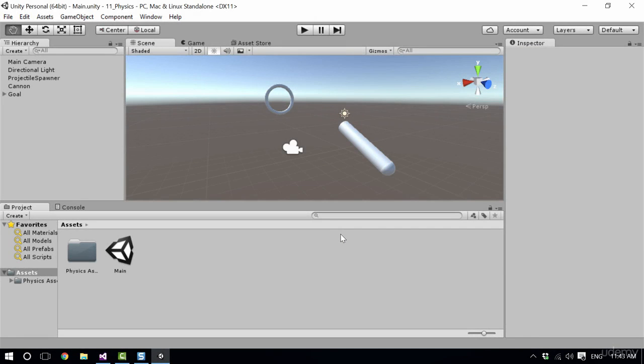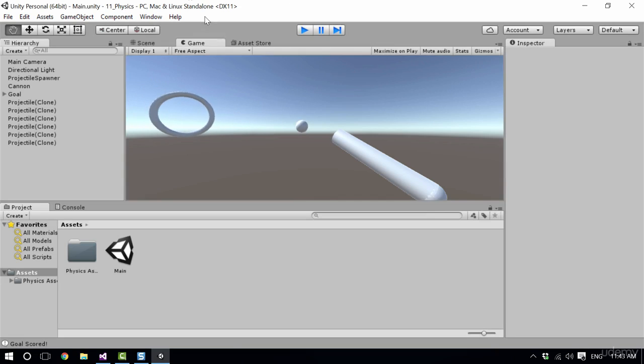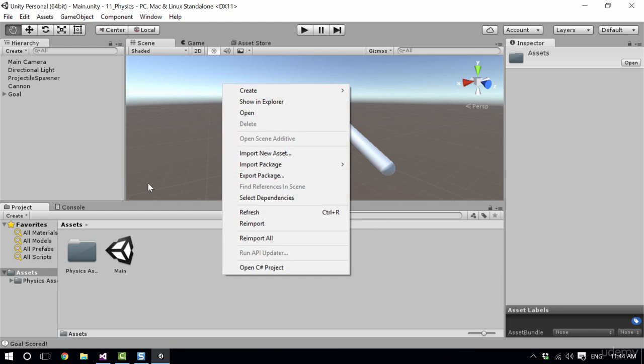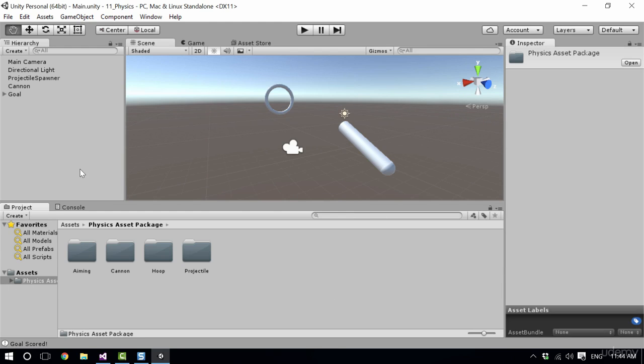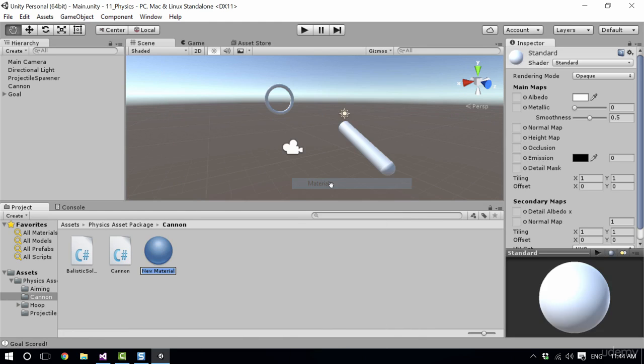Let's play this game and see what doesn't work when we try to play it. The first thing I notice is that the only feedback we get is in the logs that we just scored a goal, and also the colour is a little bit boring, so let's fix those two problems. First I want to give the cannon a more metallic colour, so I'm going to go into the cannon folder and create a new material. I'll call this cannon.